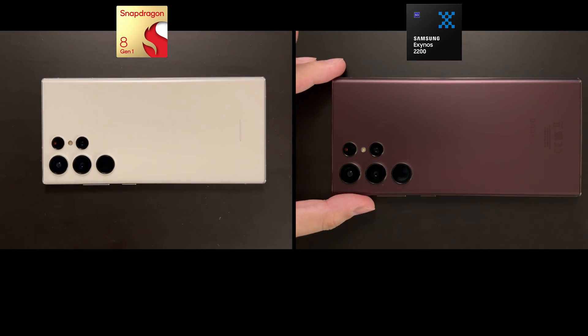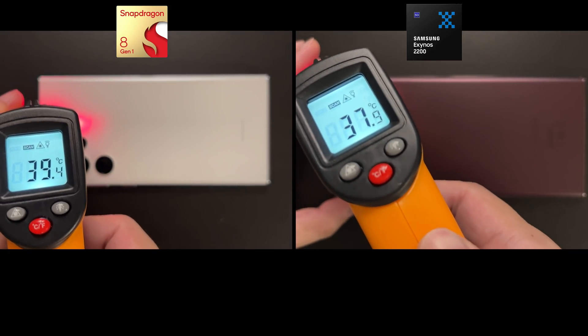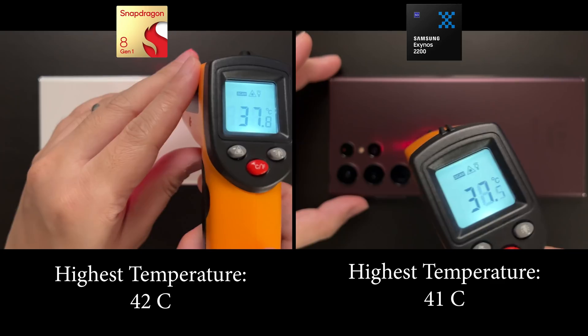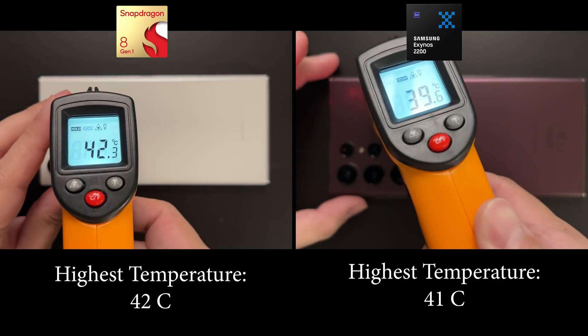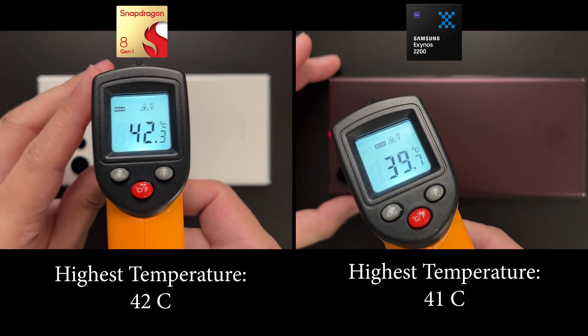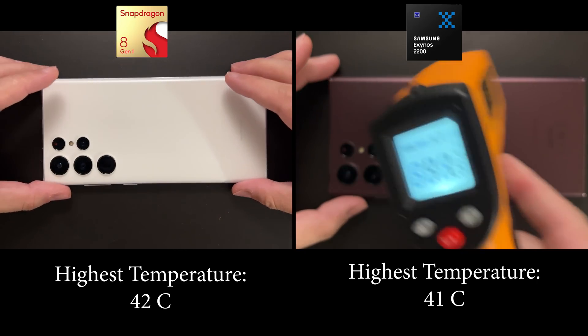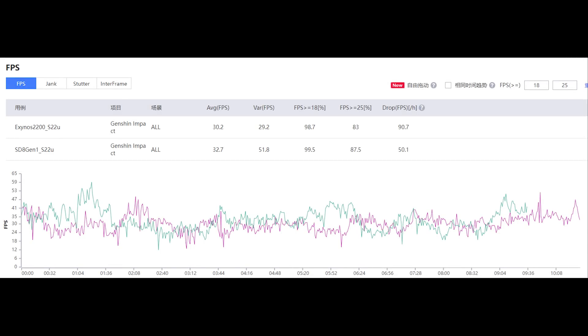That's a good 10 minutes of gaming. Hope you enjoyed the footage and now let's test the temperature. It's actually very interesting that the Snapdragon actually has a slightly higher temperature than the Exynos — Snapdragon at 42 degrees, Exynos at 41 degrees. And what is more interesting is that the average FPS between these two devices are actually very, very similar.